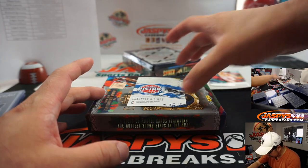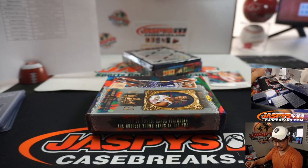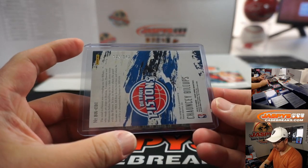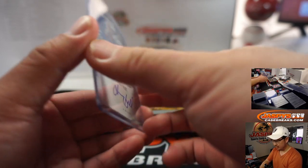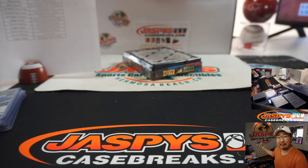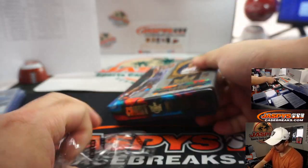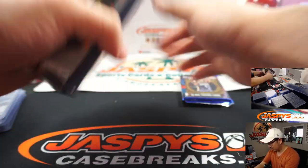Behind Goran Dragic is Chauncey Billups autographed — yes! Brushstrokes auto for Matthew Stubblefield. Everyone loves Chauncey in Michigan, right? 132 out of 149. I feel like he bounced around a lot, but every city he was in, everyone loves Chauncey Billups. Apparently he's a nice guy, apparently he's got good leadership in the locker room. Basketball smart, good IQ, well-spoken — all that sort of thing.